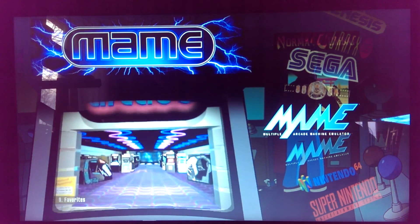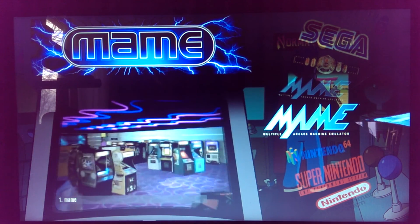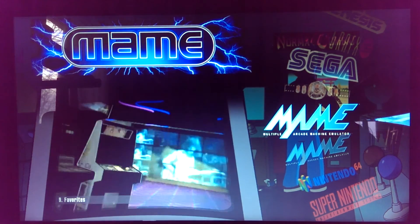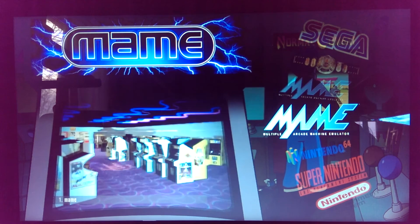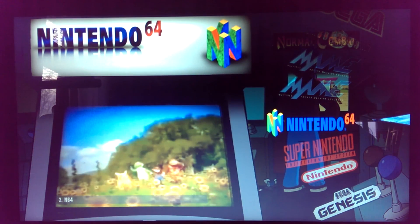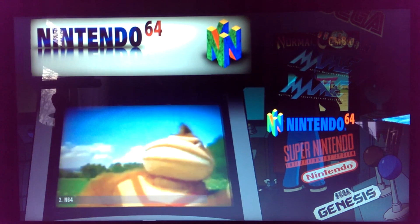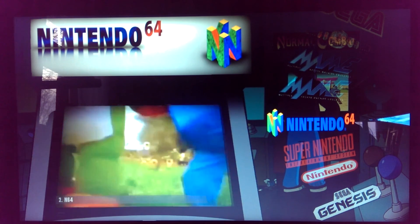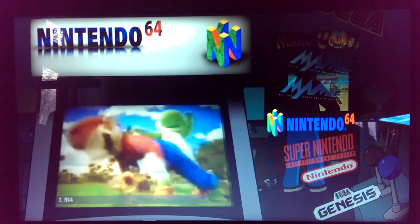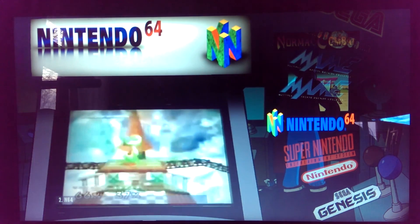And the MAME - this is a MAME intro video, so I use that for my favorites as well as my MAME. If you look on the bottom left of the screen there, you'll see I can differentiate them by whether it says favorites or MAME. But that's my setup so far. I have another setup in the works that's a little more animated. I like this one - it's my retro version of it. I'll be sure to post a video of my more animated version, I'll just call it version 2, in a future video. Thanks for watching and have a good day.